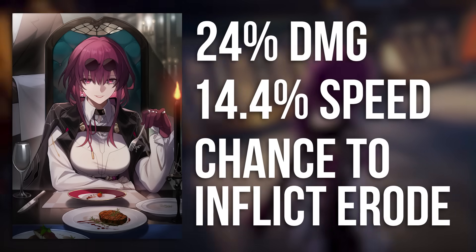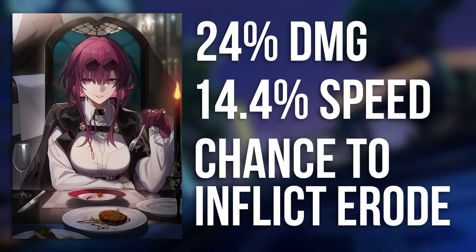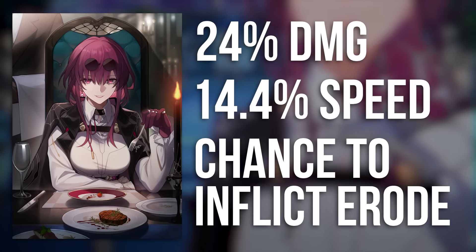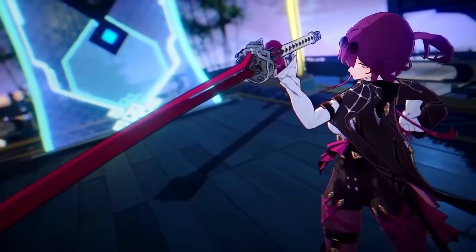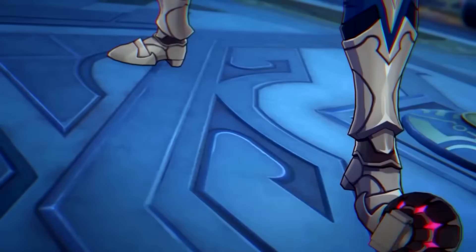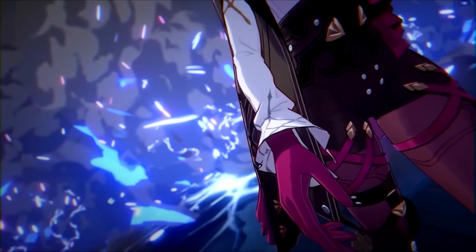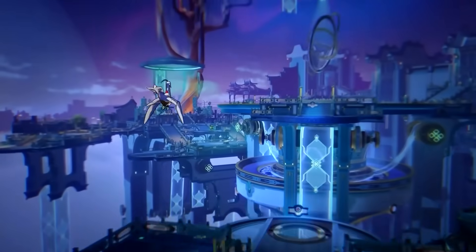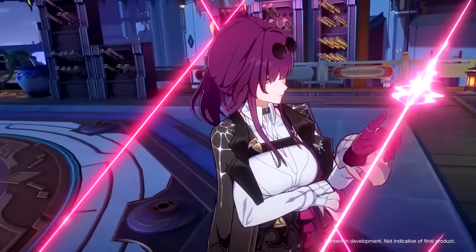If you do go for Kafka's signature, you're going to get increased damage, speed, and a chance to inflict an Erode, which is an extra layer of shock. To increase the chance of inflicting an Erode, try and get a bit of effect hit rate in her substats — she'll need 67% effect hit rate to guarantee an Erode, but with her getting 18% from her traces she'll need 49% extra. Without that extra 49%, she has just under a 71% chance to trigger the effect. While it's her best in slot, you might end up sacrificing attack and speed in her relics just to build the extra effect hit rate.